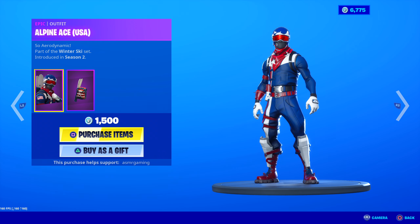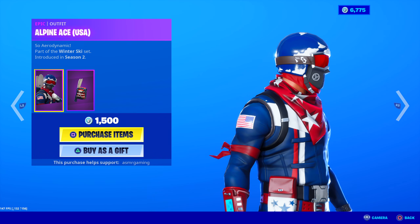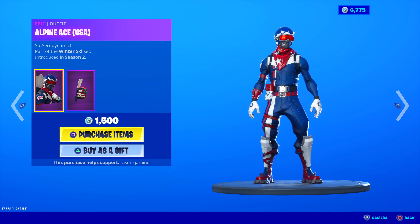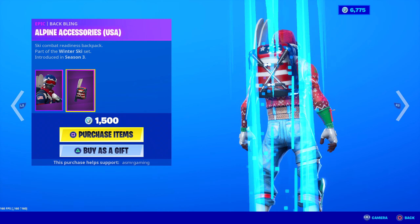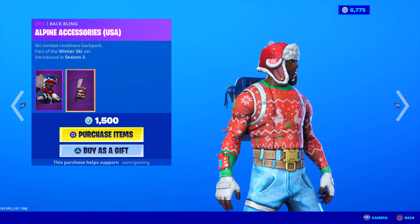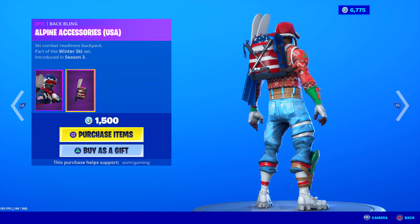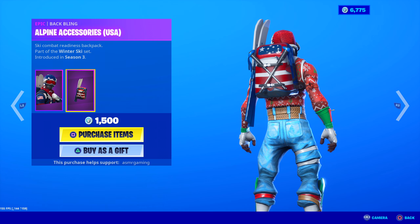Then we have the USA version, which is nice. The descriptions don't change - only the flag on the skin changes. Over here, as you can see, red, white, and blue - colors of America. I feel like this might be the most popular one, since we are in the United States. And here's the back bling with stars and stripes on it as well. The red goes with that red just a little. I like the stars - lots of stars. Really cool. 1,500 V-Bucks.